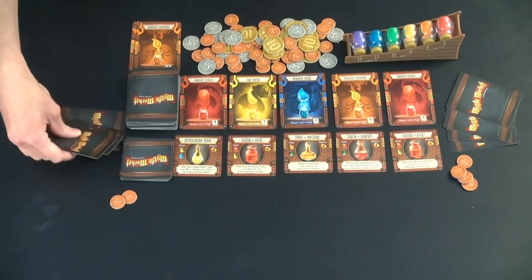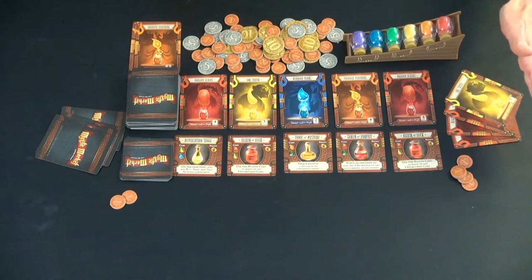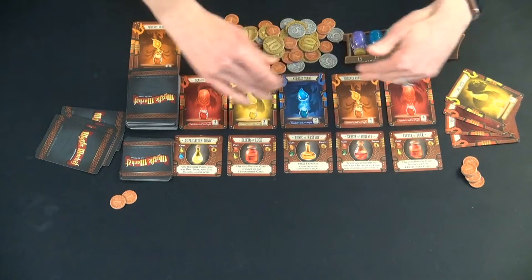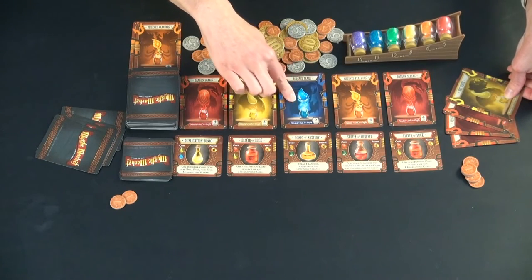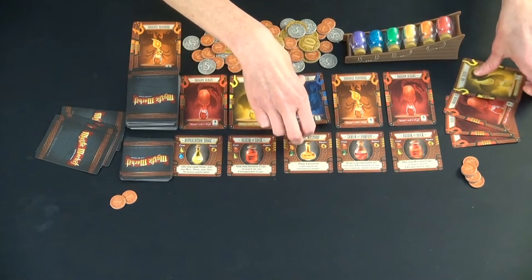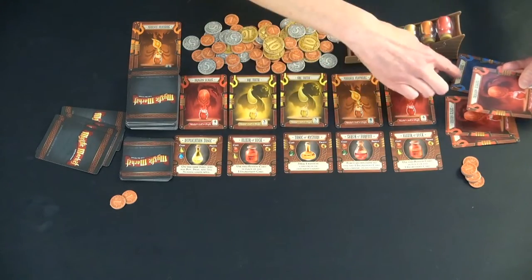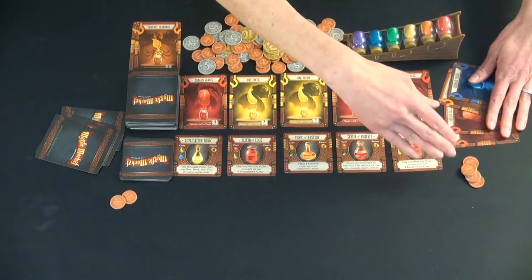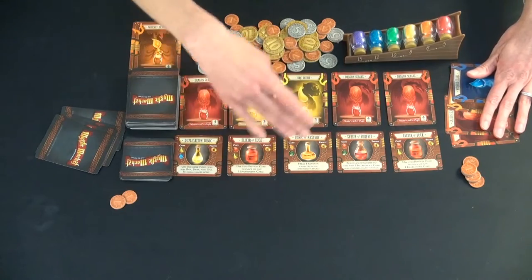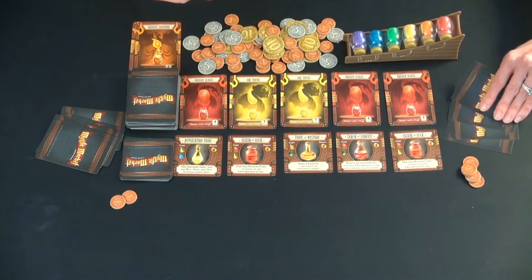Now I'll show what a swap action looks like. You can choose, for free, to trade one or two cards from your hand for cards that are out in the market. So they can choose the yellow for a blue and trade the red for an orange, or just stop after one. It's one or two swaps, market only — not from the deck — and no money is exchanged. You can still buy from the potions deck if you want, but that's it for the turn.